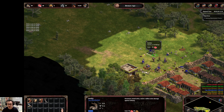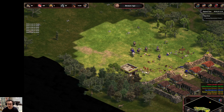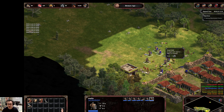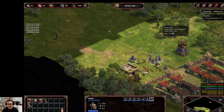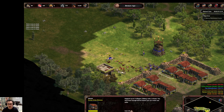Even if you go ahead and defeat yellow with a no-rush strategy, you're still not clear out of the woods yet. Because if you then go ahead and attack Brown and don't finish him off, it will trigger a non-stop wave of attacks from Brown as well. So there's just a lot of stuff to deal with.